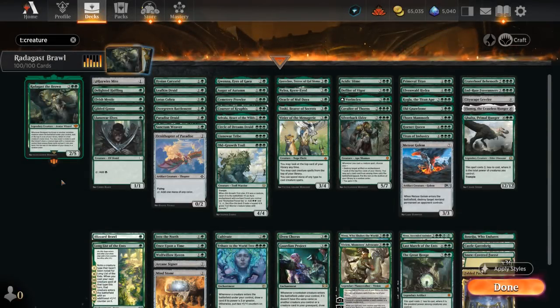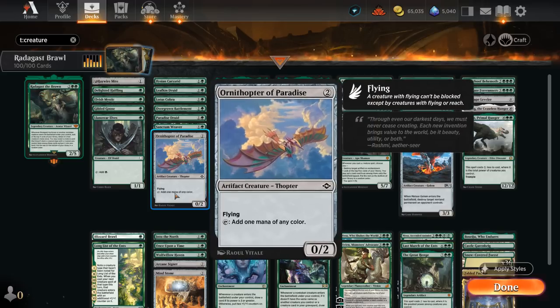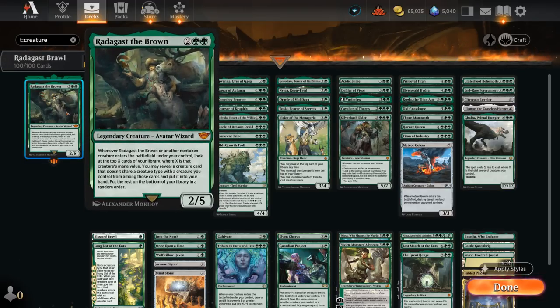Hello and welcome to another Historic Brawl Games video. Today I'm looking at Radagast the Brown, as voted on by my supporters on Patreon. This 4-mana 2/5 Avatar Wizard says whenever it or another non-token creature enters the battlefield under our control, we get to look at the top X cards of our library where X is that creature's mana value. So with a cheap creature like Ornithopter of Paradise we only look at the top two, but with a card like Galta we can look at 12 cards to potentially reveal a creature that doesn't share a creature type with one we already control, and put it into our hand.